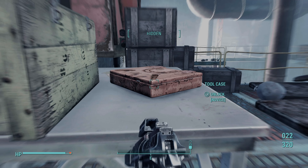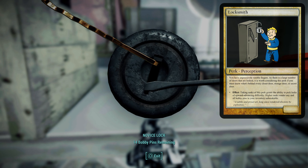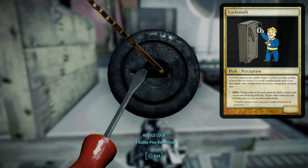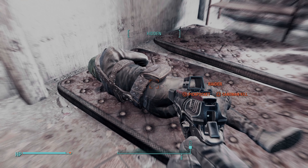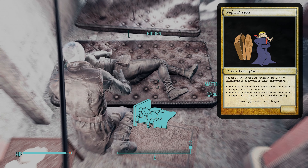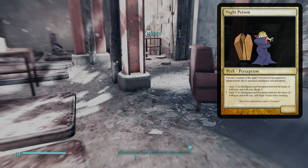Even if you don't plan on using VATS, one of the most important perks buried within the Perception tree is Locksmith, which gives you the ability to pick locks throughout the game as long as you have bobby pins. And if you plan on revolving a build around being a night-stalking thief that can see in the dark, another interesting perk tied to Perception is Night Person, which not only increases your Perception and Intelligence but also grants you night vision while sneaking.